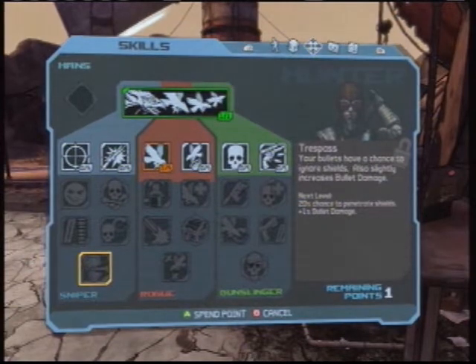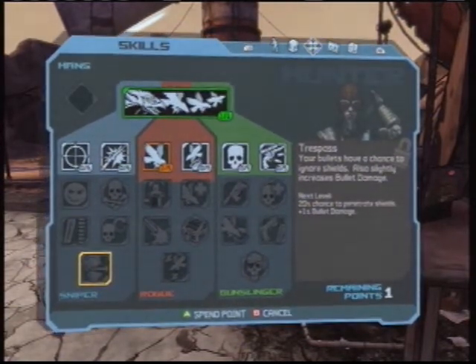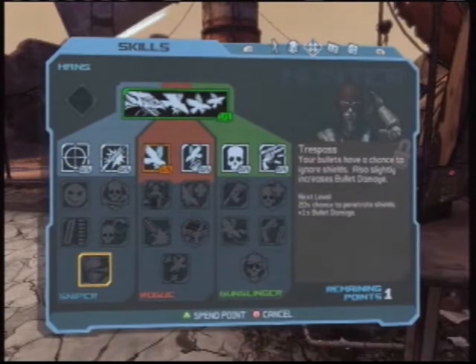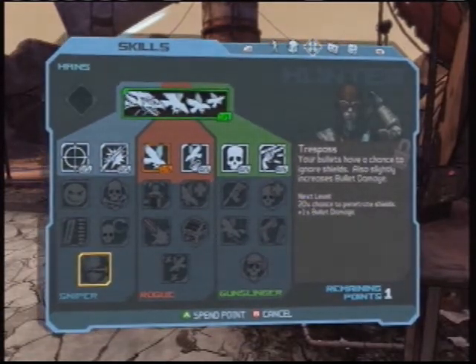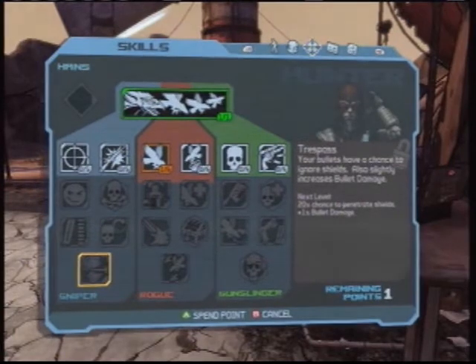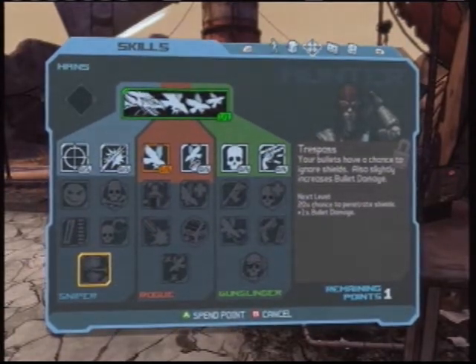Later on you encounter an enemy known as the Guardians, and they have some super duper shields. But without their shield, they're very, very easy to kill. With this skill, it makes them so much easier - you can usually kill them in one hit, and if you don't, your second hit will almost guaranteed kill them.